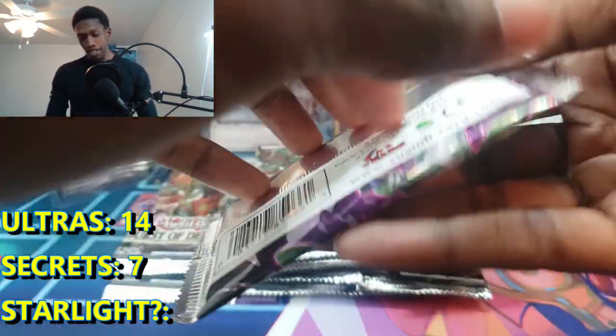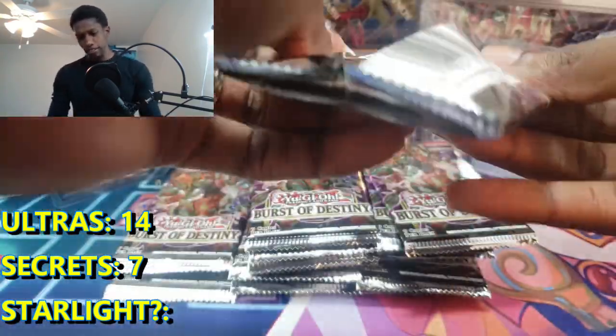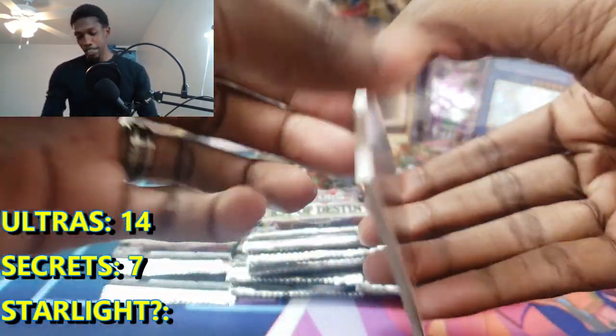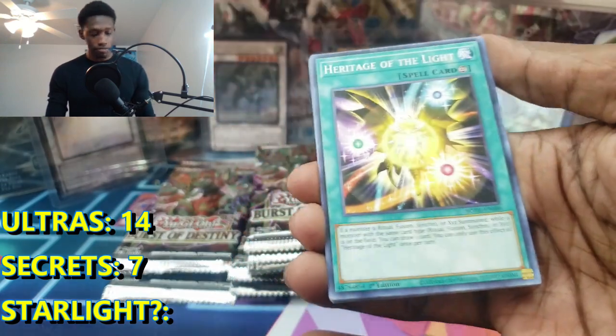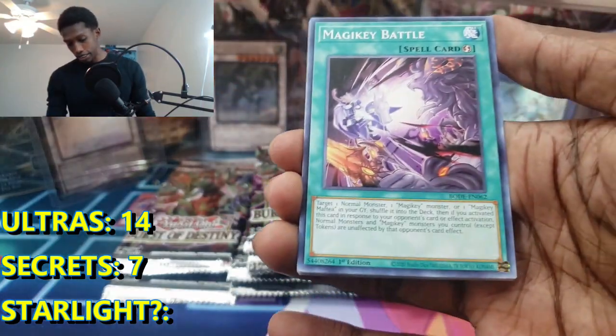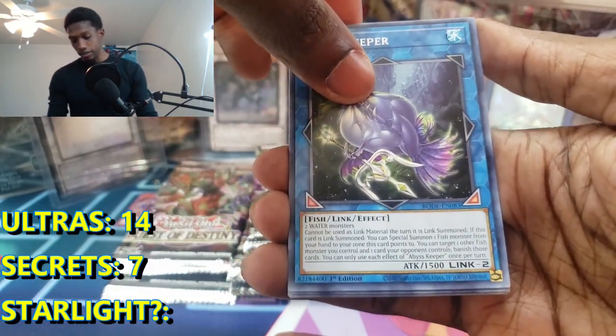This opening is going really well. We got another Destroy Phoenix Enforcer. I think altogether it was like over $400 spent on all this stuff. So getting $200 back so far is pretty nice because most of the other secrets we pulled kind of suck. But let's keep going. Let's see if we can pull this Starlight Rare and end it on some fire.